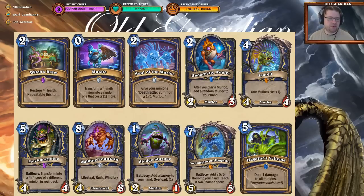Then there's Muck Morpher — battlecry: transform into a 4/4 copy of a different minion in your deck. Lots of combo potential with this one. And then more healing for Shaman with Walking Fountain — eight mana, 4/8 elemental with lifesteal, rush, and windfury. It just comes on the board, clears up a couple of minions, and heals you up. Incredible card. This Shaman set is pretty awesome.